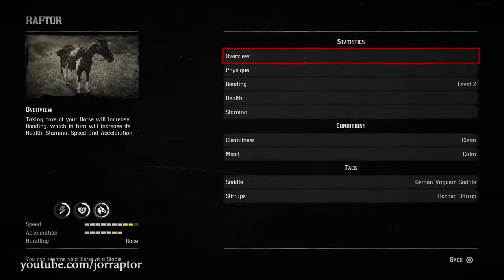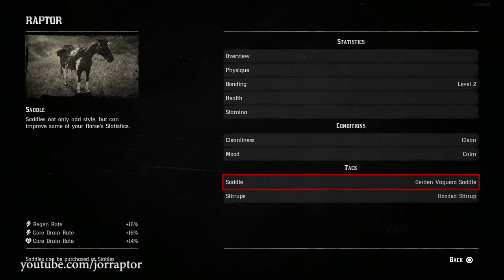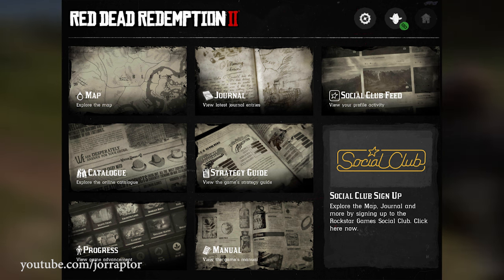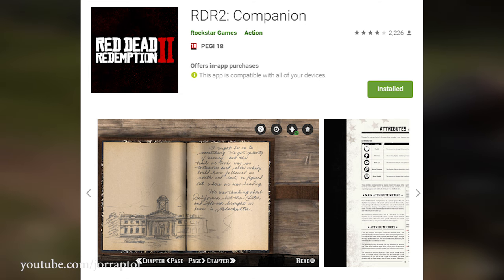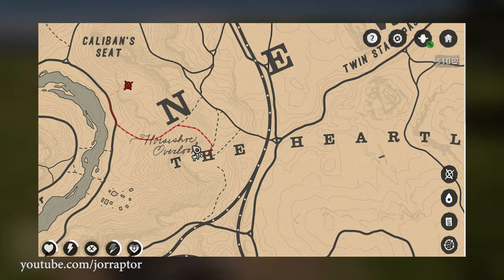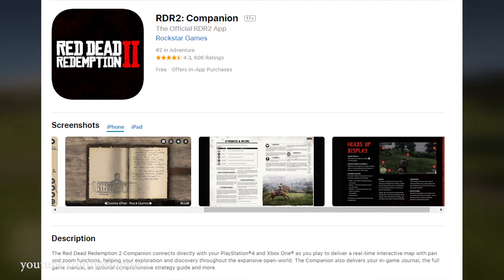You can view your horse's stats in the player selection menu under Horse. Here you can also see your bonding level and how much XP you need for the next level. If you want to track that progression outside of the game, you can get the companion app for iOS or Android — I put a link to the Red Dead Redemption 2 companion app in the description. You can also find it by searching RDR2 in the App Store or Google Play Store. It has neat features like a real-time map where you can set a waypoint that appears in-game, and you can find special points of interest. Totally recommend it.